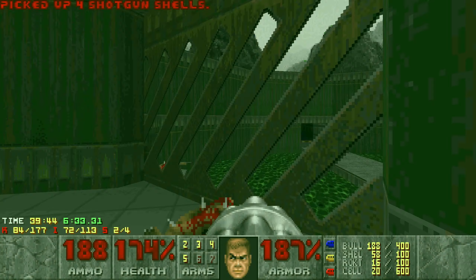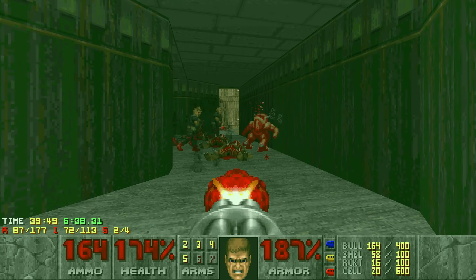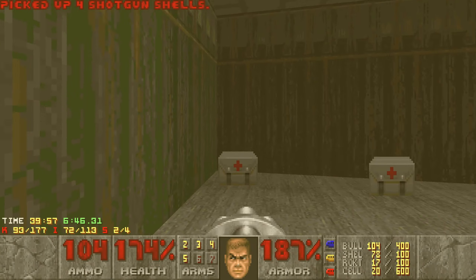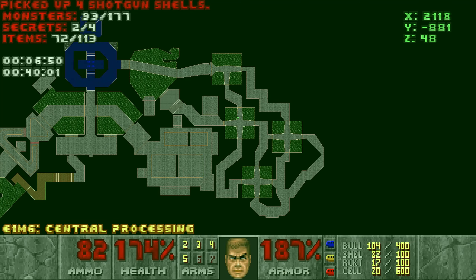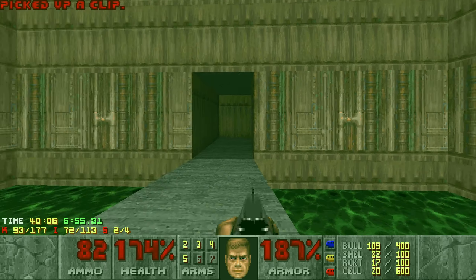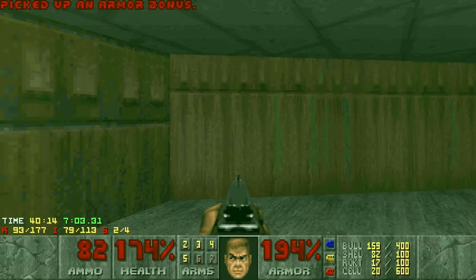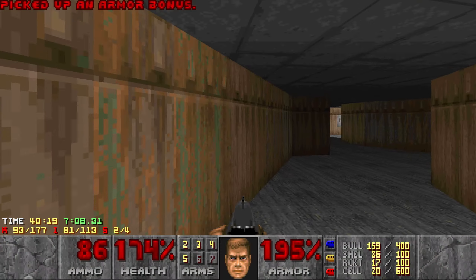There we go — we got a yellow key now. I don't remember seeing a yellow door though. Doesn't mean there wasn't one; it just means I have a terrible memory. Oh, we got a computer area map.